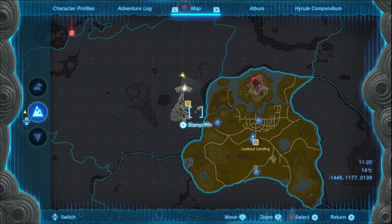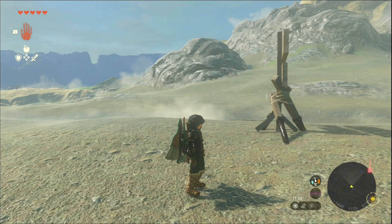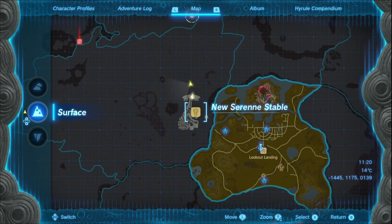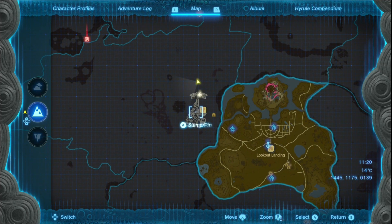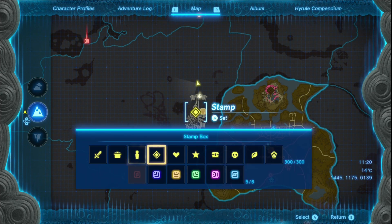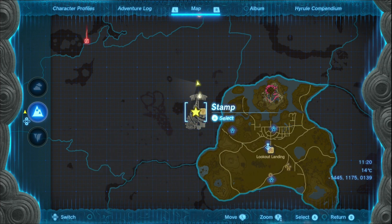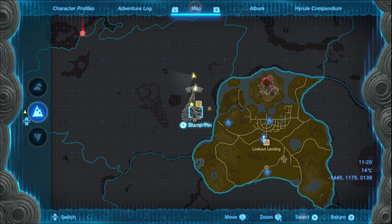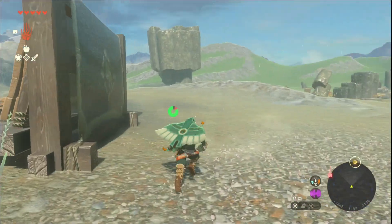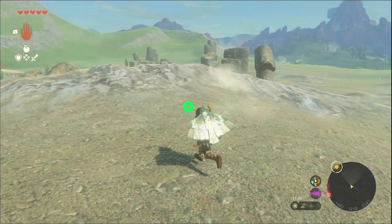There's not even a fast travel point around here. We've gone so far now. I'm gonna put a stamp here to remind me there's an important thing here to do at some point in the future. Maybe I'll jump off a sky island and fly over to it or something, not that I'll really have the stamina to make it very far.